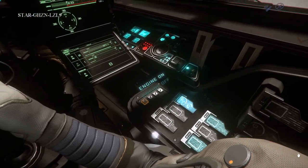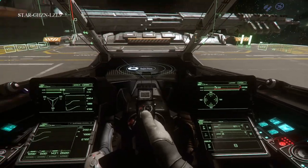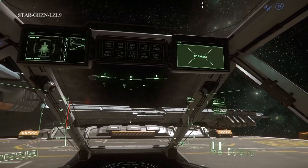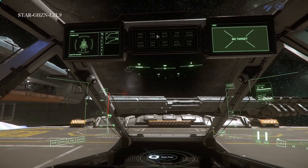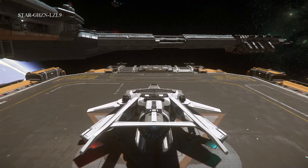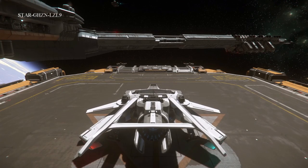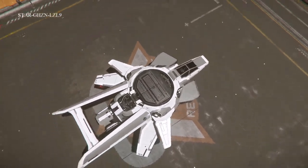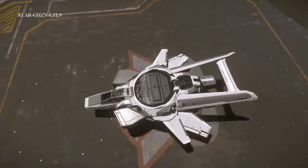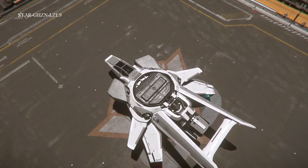Lots of little displays. It looks like you have 4 MFDs — actually 6 because there are some up top as well. We've got some warning lights and different things. There's something round in the center — kind of an interesting-looking ship.